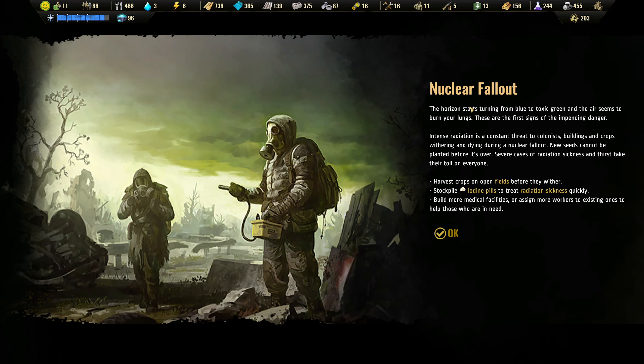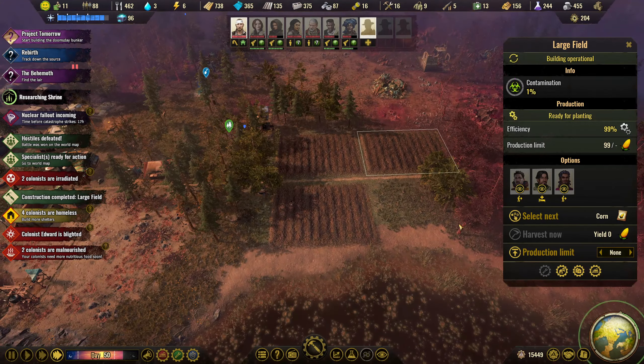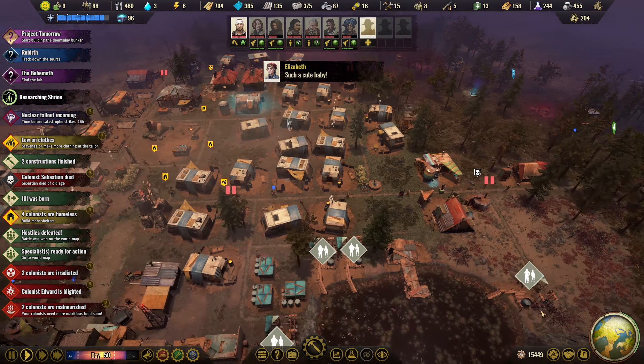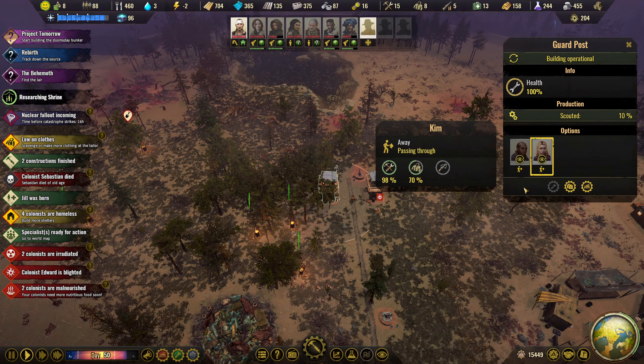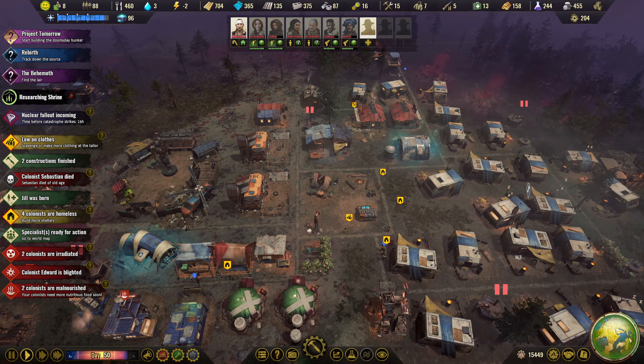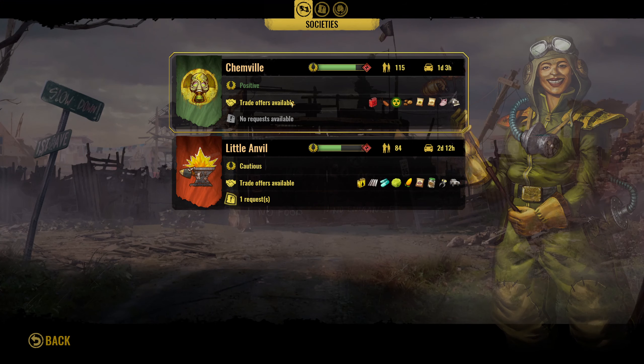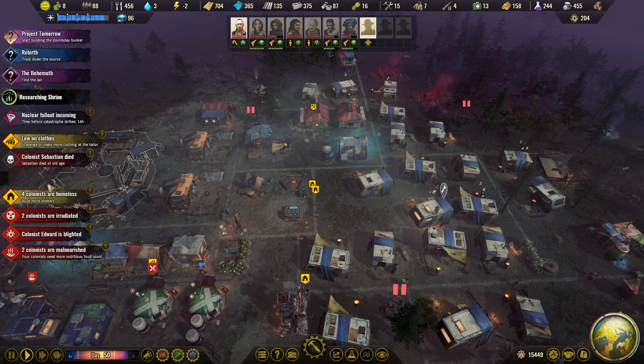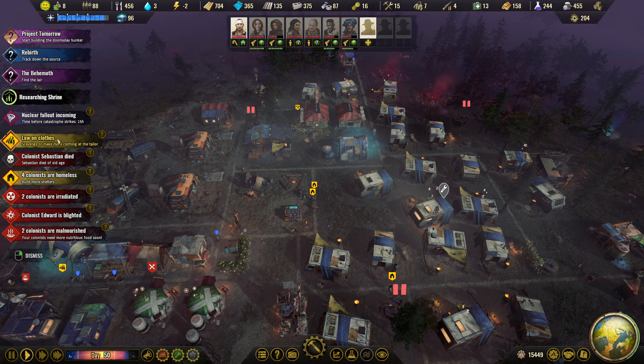Nuclear fallout! The horizon starts turning from blue to toxic green and the air seems to burn your lungs. Intense radiation is a constant threat to colonists — buildings and crops wither and die during a nuclear fallout. Stockpile iodine pills — we don't have any of those. How long have we got? 17 hours — okay so we're good. I just finished a tower. I'm going to go to the trading menu and see if we can pick up some iodine. No — we can't, so that's a problem. Not a lot we can do about it then.